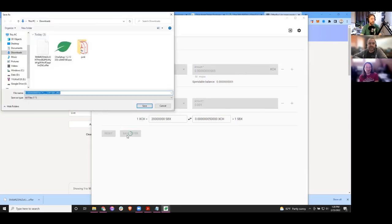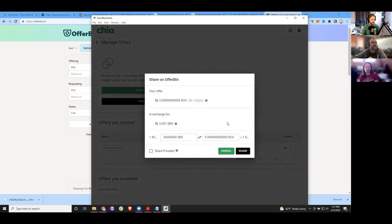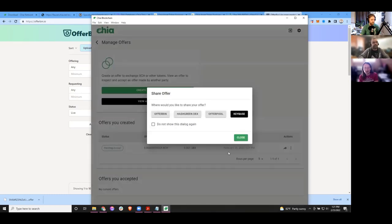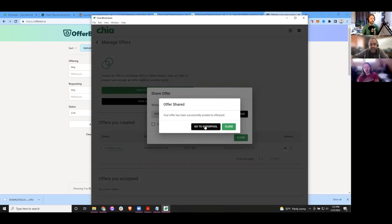Click that asset type and pick Space Bucks — Dan will take the other side of the trade. Maybe 0.001 — that's the smallest amount you could possibly get for one Space Buck. Click save offer — now it's creating that piece of code that I can paste into offer bin. It gives you choices for sites: offer bin, offer pool, and hash green. These are the sites blessed by Chia. Click offer bin — it's going to go paste that. It says unable to process offer. Let's try offer pool — and that one worked.